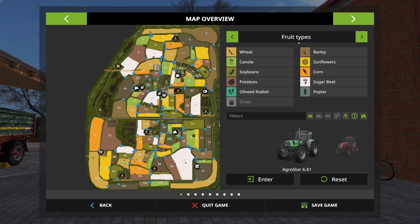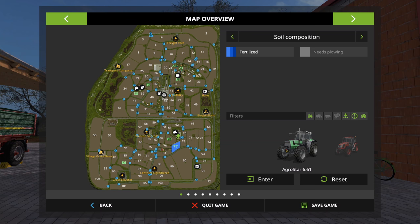Standard fruit types apply here — nothing different. We've got 103 fields. We start the map owning fields 31, 23, 22, 35, 38, 69, and 77. Those are the starting fields — various sizes and various shapes. Field 22 looks to be a really small field; we'll check those out in more detail later using Courseplay to see what it reckons the sizes are.